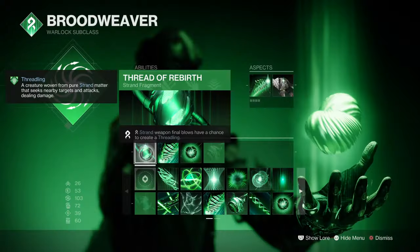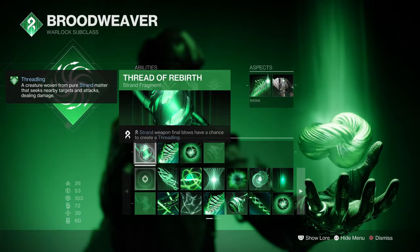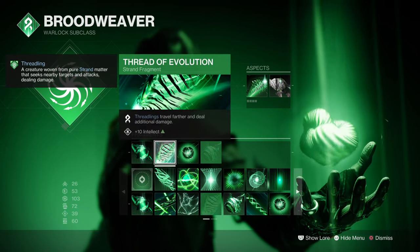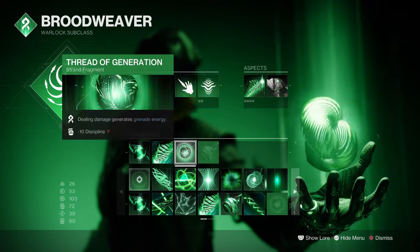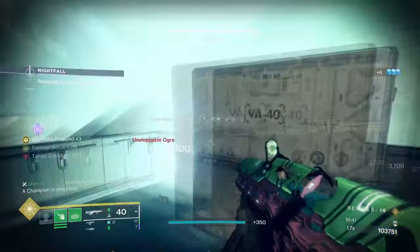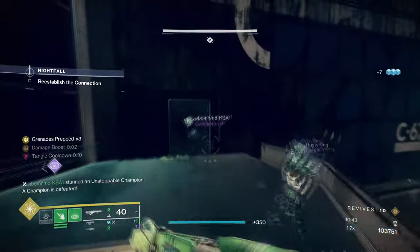Looking into Fragments: Thread of Rebuff allows Strand weapons a chance to create Threadlings on kills. Thread of Evolution will allow Threadlings to travel further and deal additional damage. And Thread of Generation, where dealing damage generates grenade energy. As we have limited slot spaces, we have to make do with what we got.